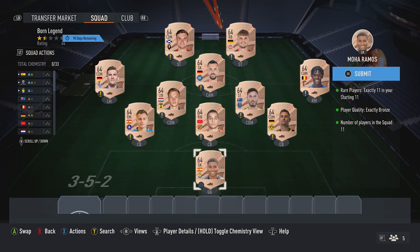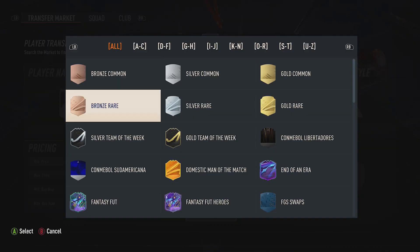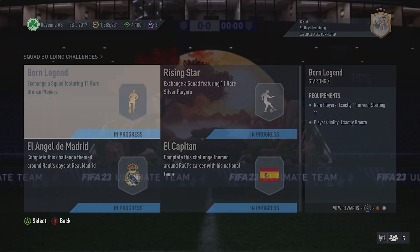For the very first squad just here, ignore the team on the screen. All you want to do is jump onto the Transfer Market, select Bronze Rare, find the cheapest cards, then just pick up 11, put them in the team, and they'll complete that one. Pretty simple.